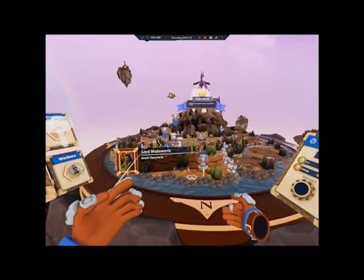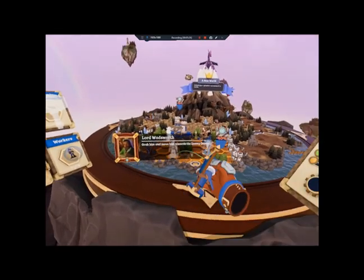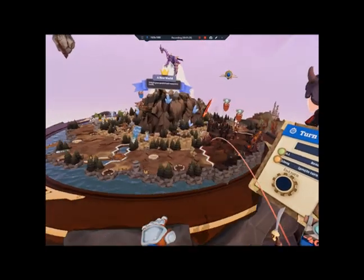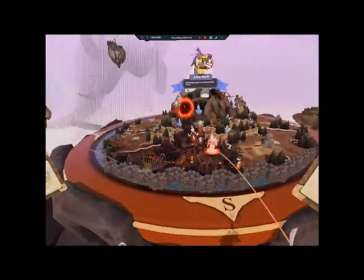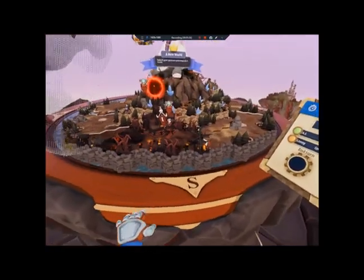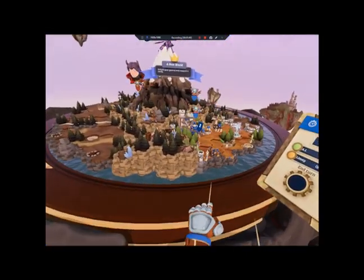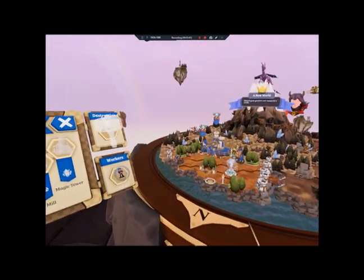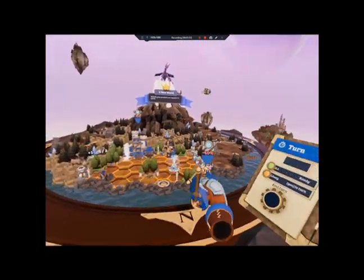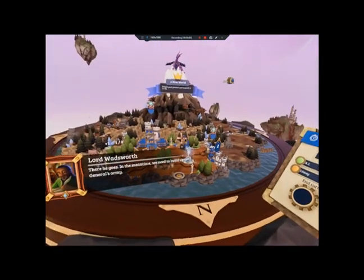Grab the little general's hat next to your castle — a scroll will appear. Stamp it and your general appears. Great, there he is! Grab him and move him towards the enemy general. It will take several turns to meet him halfway. Your general cannot move that far during this turn — there he goes. In the meantime, we need to build up our general's army.